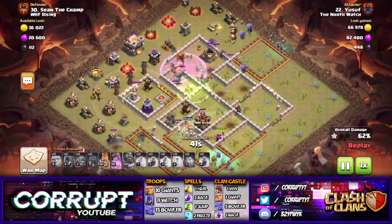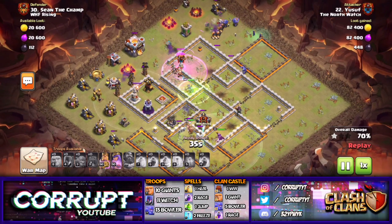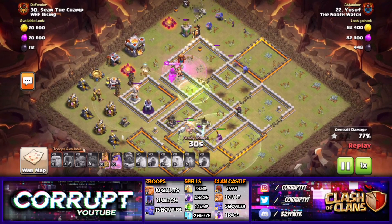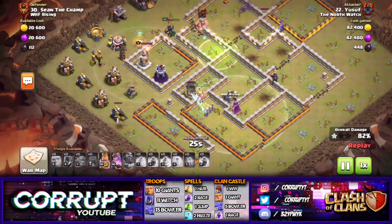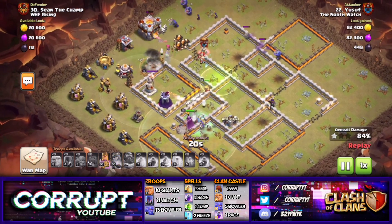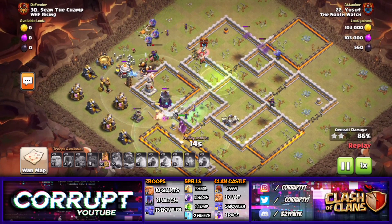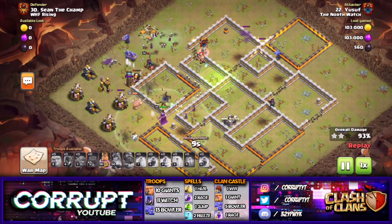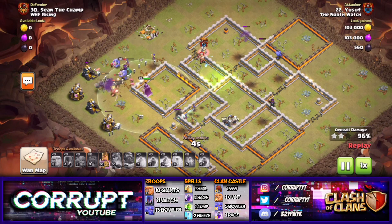From this example, you really need to try to get the Multi-Infernos and the Eagle as quickly as possible. That's why you need to have your Queen enter into the base. It's alright if you don't have your King going in — we can see here the King is actually tanking for the Witches. But as long as the Queen goes into the base with the Wall Wrecker, that's what we want. You've got to make sure she's taking out the Multi-Inferno Towers and the Eagle Artillery, so you get value and can 3-star with this.